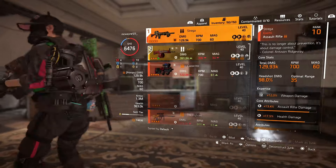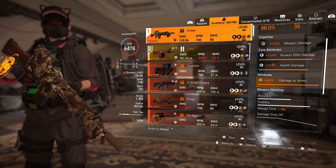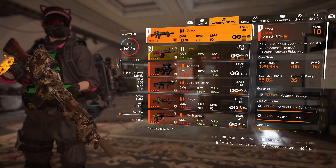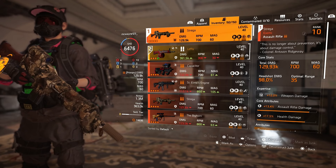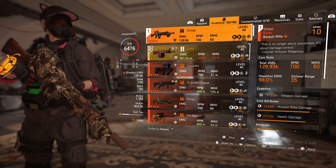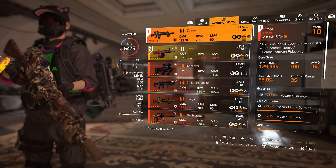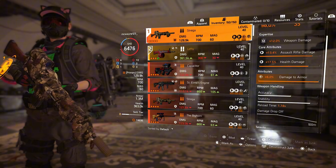For the weapon stats: I have assault rifle damage, health damage, and damage to armour. I have mine at expertise level 12. Mine has 229.93k damage, 700 RPM. It normally comes with a 40-round magazine but I've got mine up to 60. It comes with 98% headshot damage and 35 on optimal range.